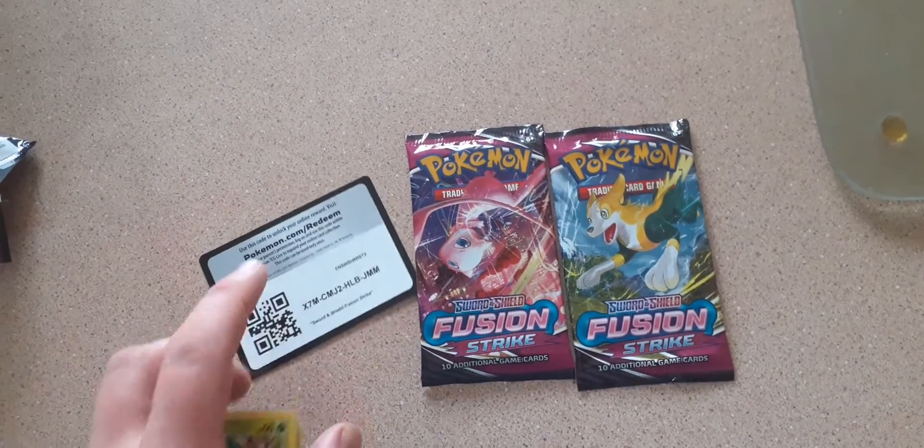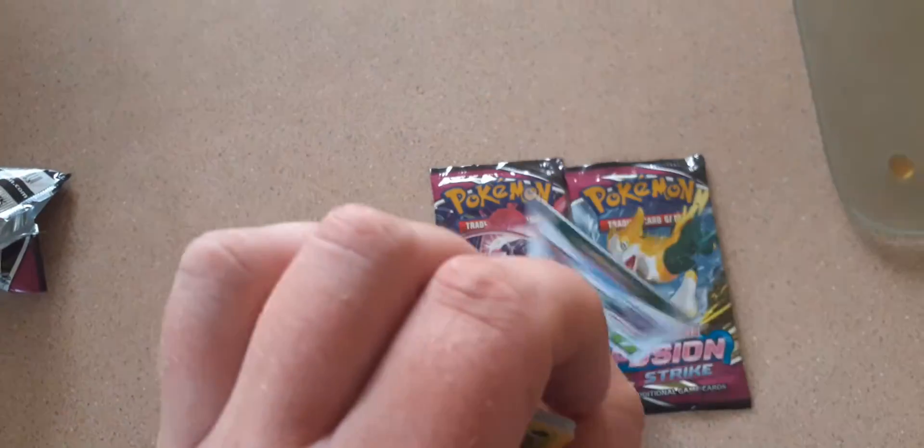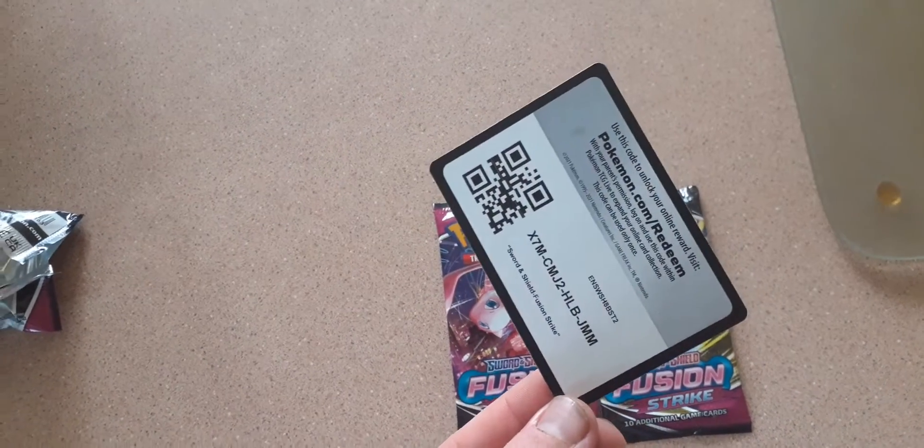We have a code card for you guys — these ones have interesting backing. Some of them are white and some of them are black backing. I'm not going to worry about which ones are which.